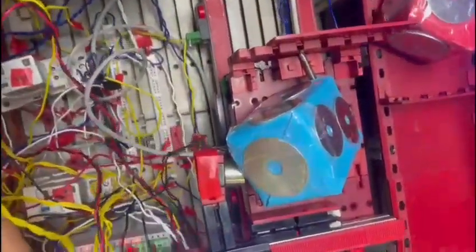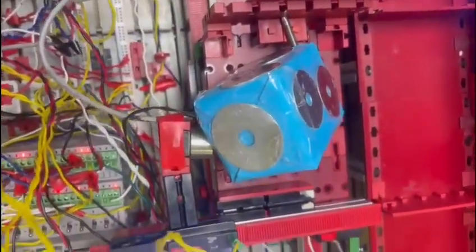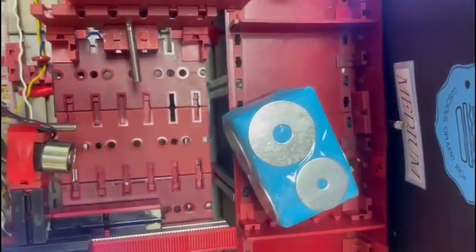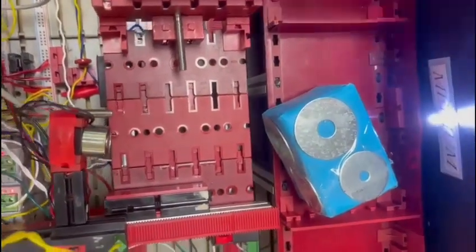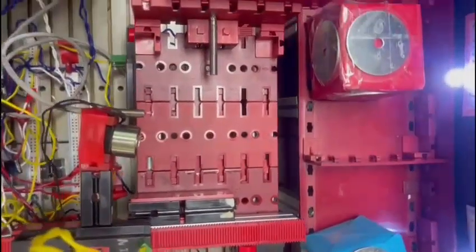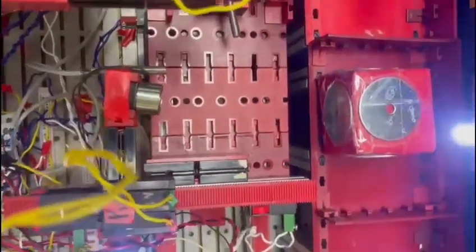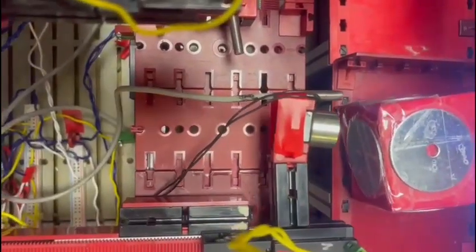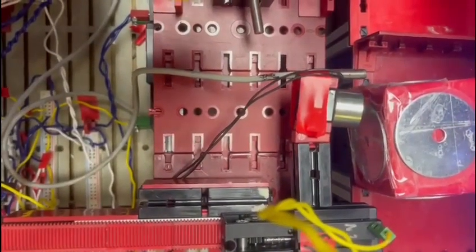Cuando se han entregado dos órdenes corridas con defecto o error, el sistema enciende un buzzer. Luego el carrito pasaría a recoger cada una de estas piezas para llevarla al área de descarte y allí puncharlas.